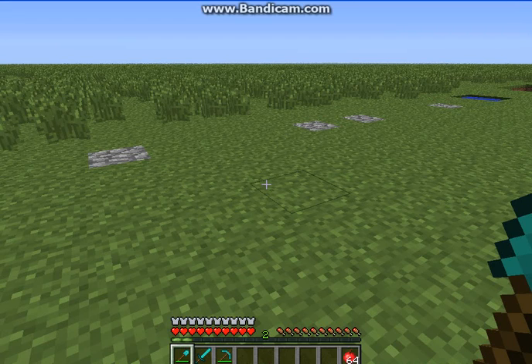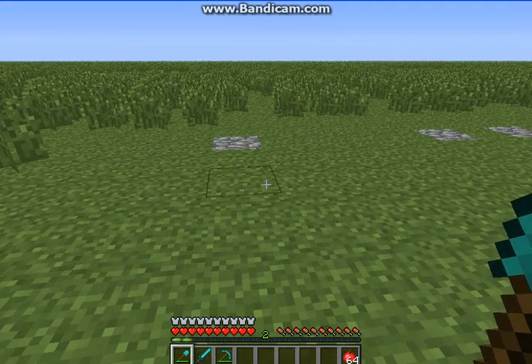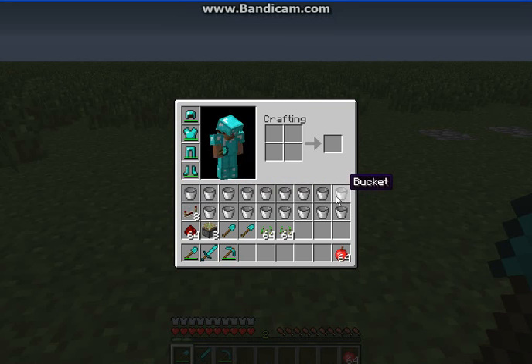Hey YouTube, today I'm going to be teaching you how to make an automatic wheat farm. Before we do that, we need a couple of items: a lot of water buckets, redstone repeaters, redstone, sticky pistons, and some seeds which will grow wheat.